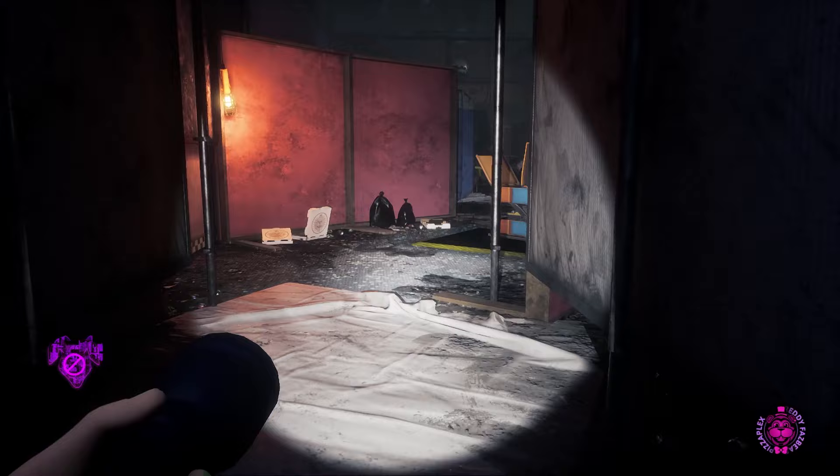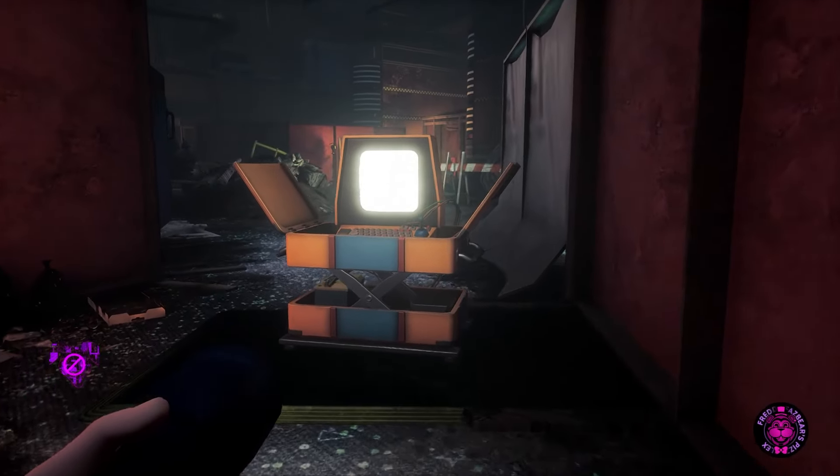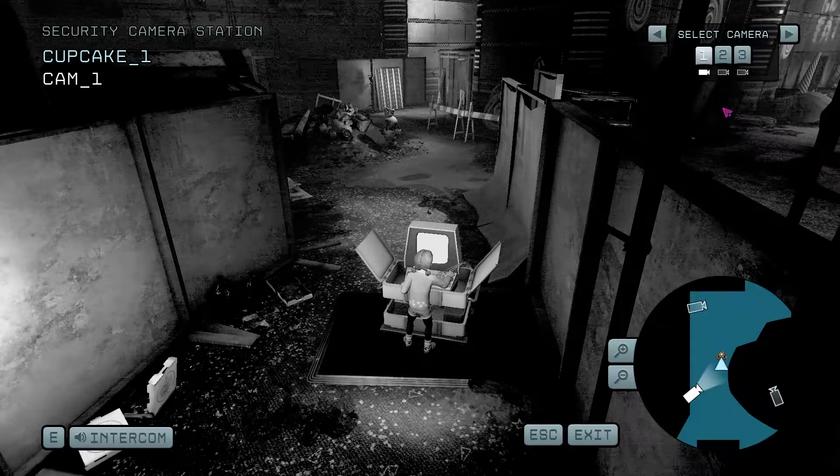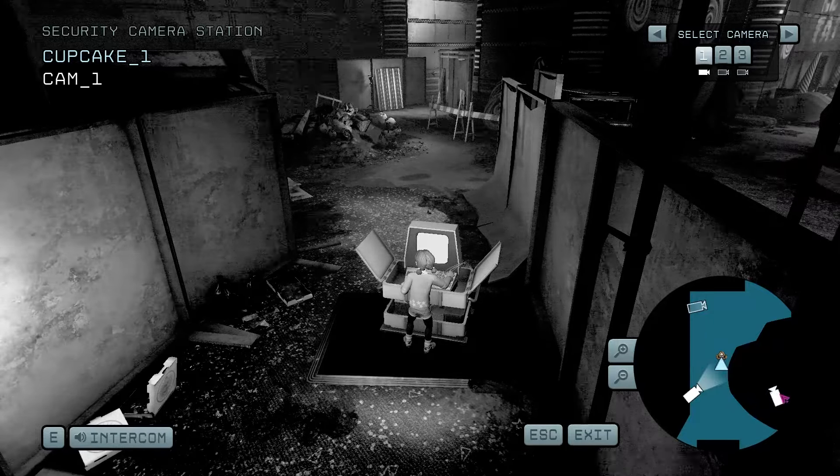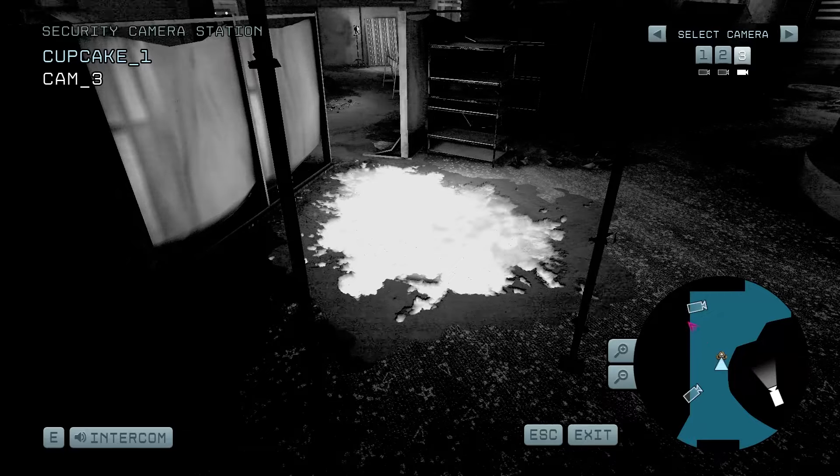Slowly go up to this camera station. Don't continue forwards, because we need to lure Chica away on camera 3. Camera 2 is where we want to go, so we don't want to lure her over there.